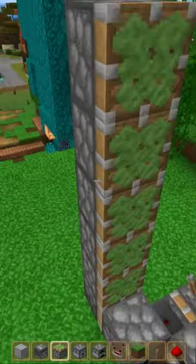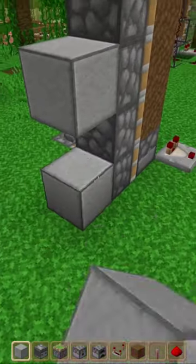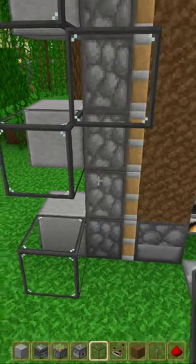Place down a comparator. Place six sticky pistons, then place dirt in front of each sticky piston. Take a block off your second, fourth, and sixth sticky piston. Place glass next to each one, then place glass on your third and fifth sticky piston.